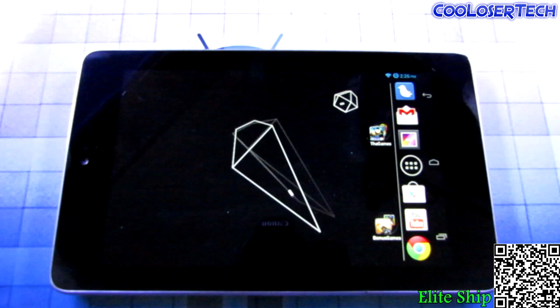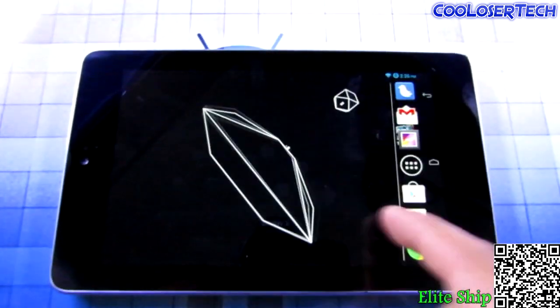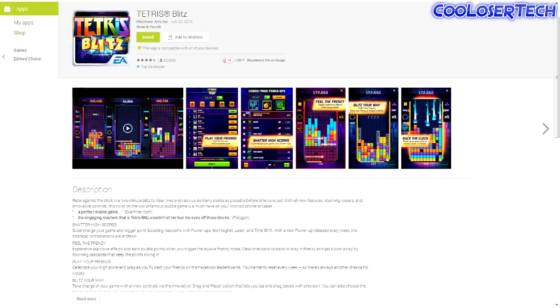For the live wallpaper of the week, it is called Elite. You get a little spaceship that is all retro line style, old school. Nothing to the touch but it just looks kind of cool to have in the background. Nothing fancy — it's a light live wallpaper.